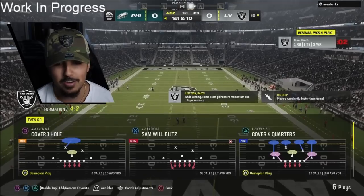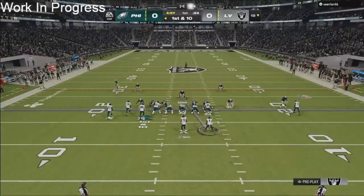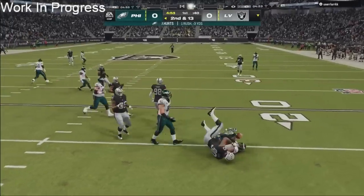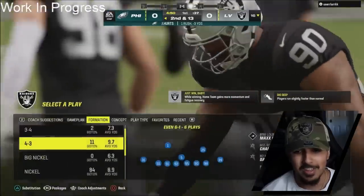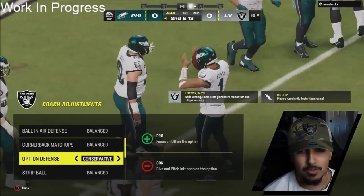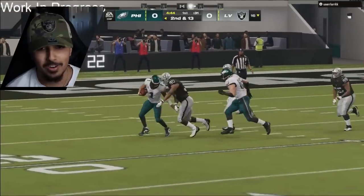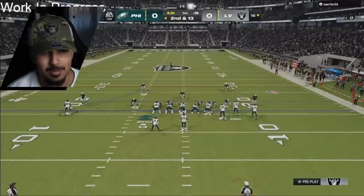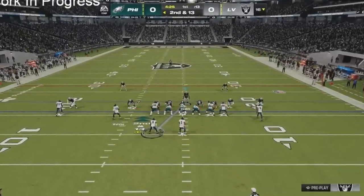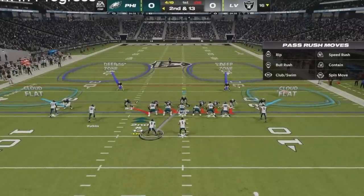I should have checked the Raiders playbook for what they were running on defense. I know on offense they were rocking that Josh McDaniels Patriots-type offense. But on defense I didn't know what they had and now I see I've got a little 6-1. Time to get glitchy with it. Hopefully my cornerbacks and secondary can hold it down for me. Let's just try to get some pressure early with the Raiders front seven. He's going to hit us with the Jalen Hurts read option. I'm putting conservative defense on to focus on the QB — I'm not letting Jalen Hurts cook me.